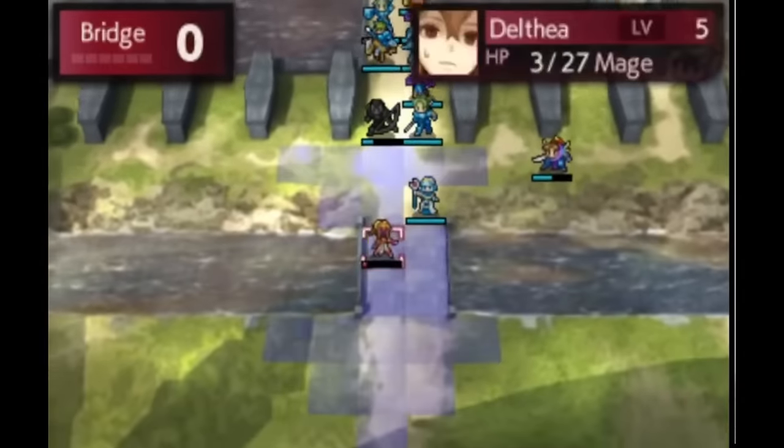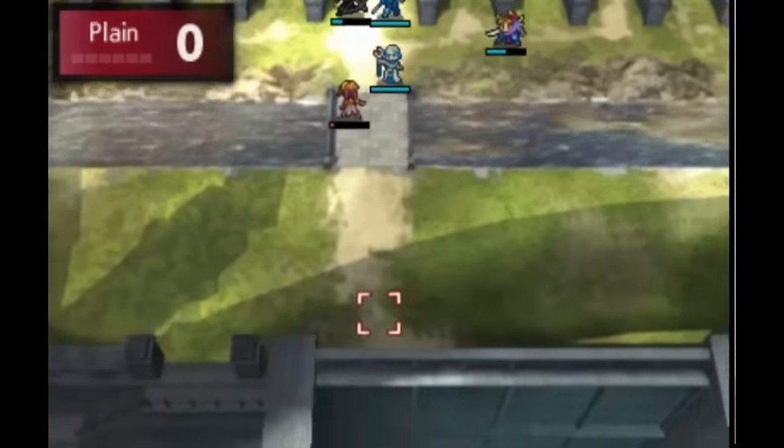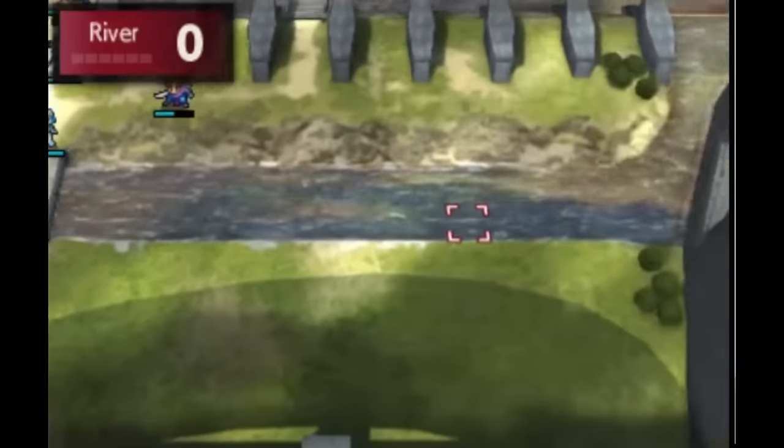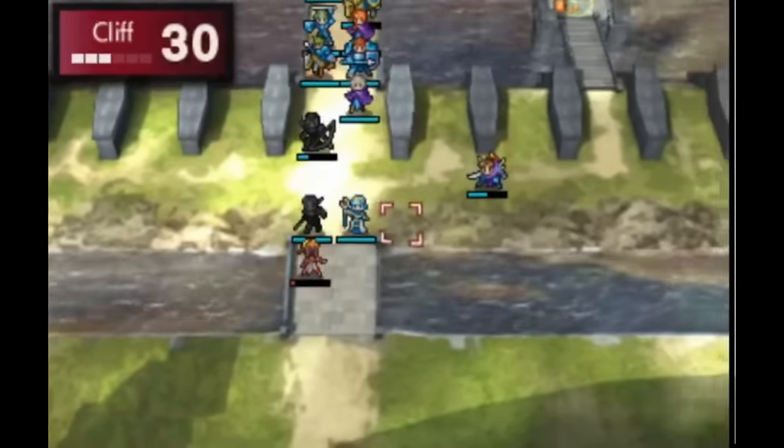It's a neat recruitment requirement that completely changes how you play the map, and was revisited in FE6 with Douglas, who is also a red unit that won't hesitate to kill your units, but will join you so long as he survives the map.